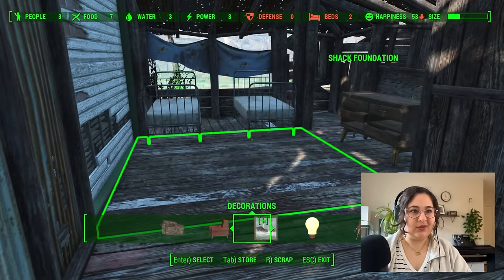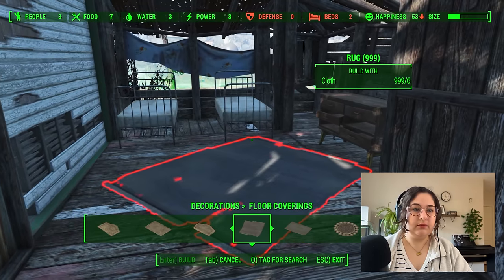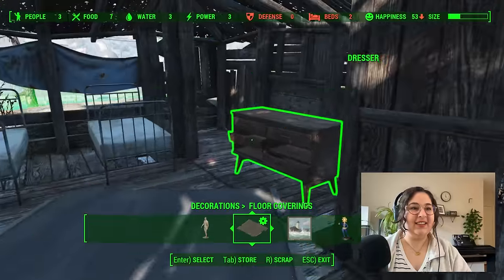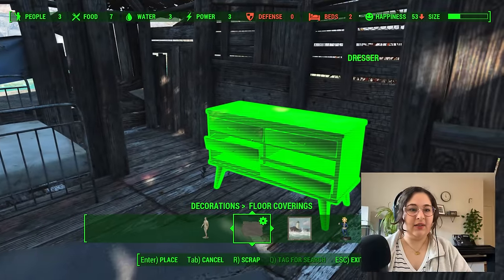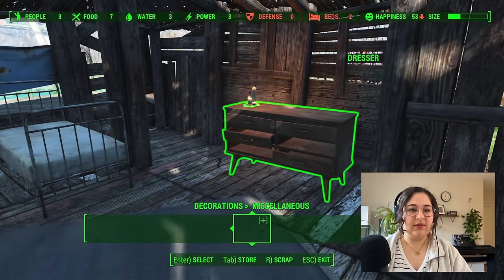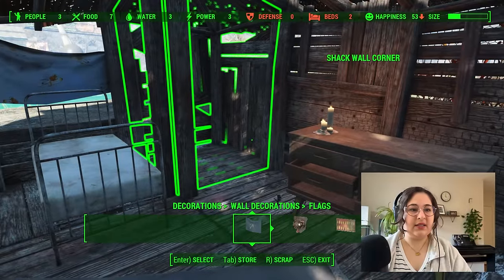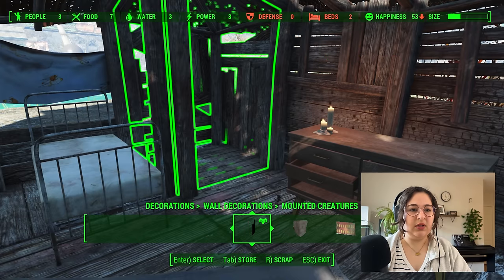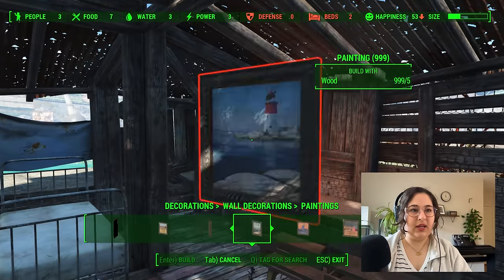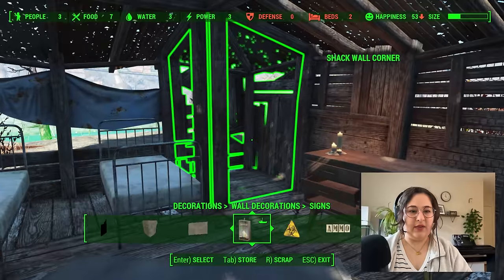I should have put down a rug before I started doing any of that, but it's not too late — we can fit in a rug, just like that. We're getting somewhere. Miscellaneous decorations — let's throw a candle in here for some coziness. And then what do I want in this little space? Do I want any wall decorations? What paintings have we got? No, that's too big. I like that exposed wall — maybe a painting's not the way to go here.